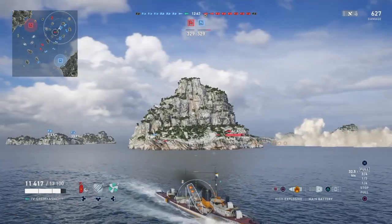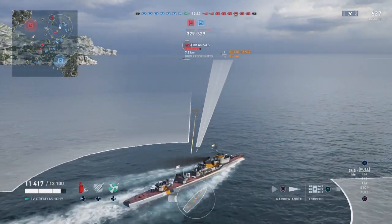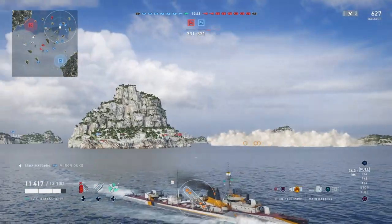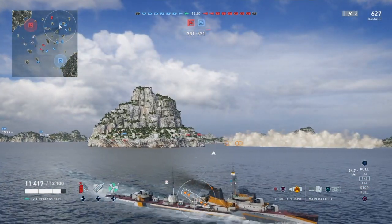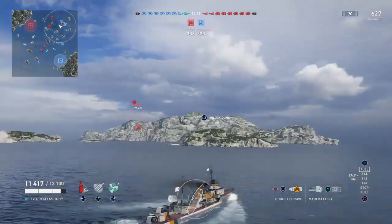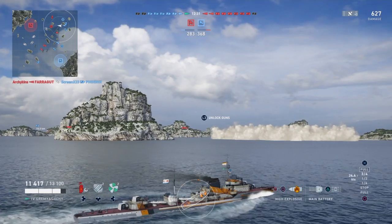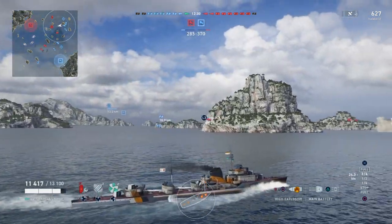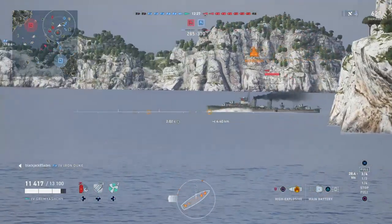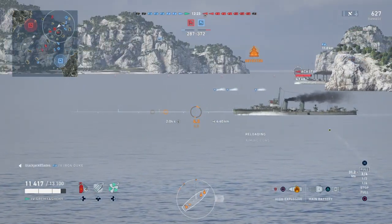I can see we got this destroyer who I kind of left behind here. I'm greedily thinking there's a lot of HP on this battleship — I could potentially devastate him with a torpedo salvo and rack up some damage. That's an incorrect play, and luckily my smarter half is saying, you're better than this. Turn around, deal with the destroyer. So we turn around here.